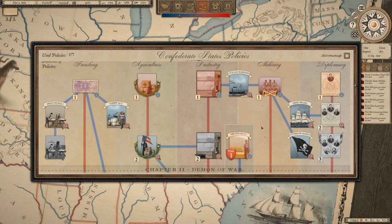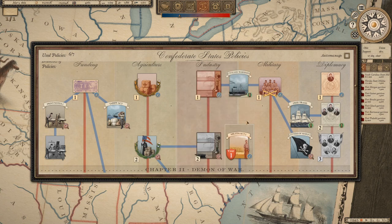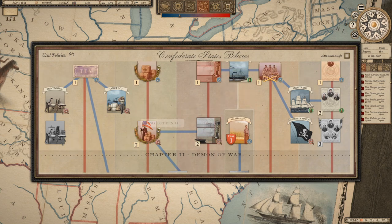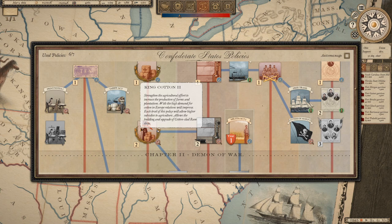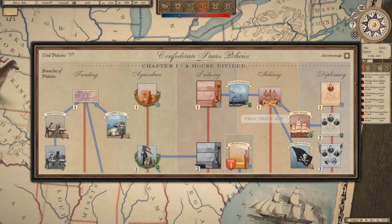Back to policy: the Free Trade Act halves the maximum tariffs on imports, which will be met with approval in Europe since they're dependent on southern cotton. Diplomacy tier two unlocks Enfield musketoons — the more diplomacy acts we pass, the better weapons we'll have. We can also produce third and second-rate steamers at low cost. King Cotton II allows higher agriculture subsidies and the building of cotton-clad ram ships, which will really help with European relations.